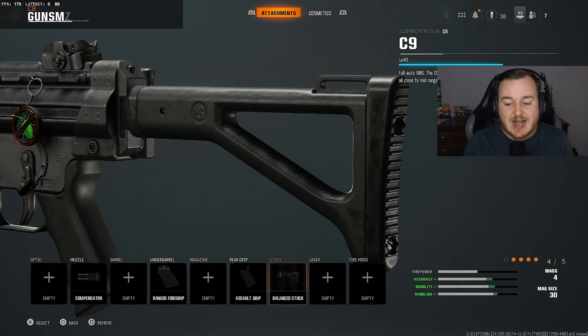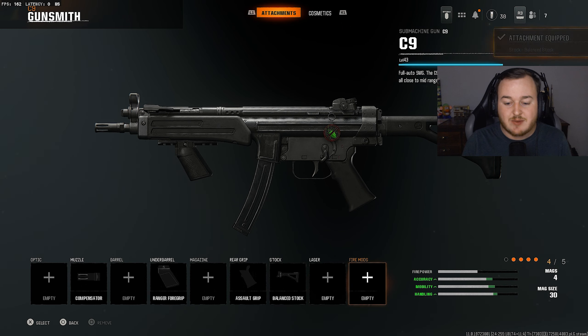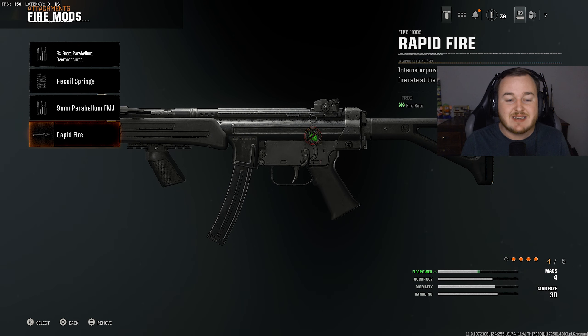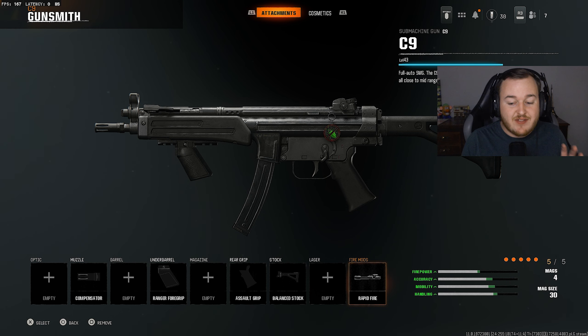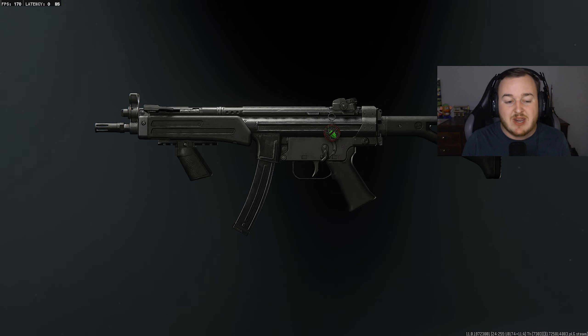For the final attachment, we're going to fire mods and adding rapid fire. Like I said in my XM4 video, adding rapid fire on most weapons makes them super broken up close. We're increasing our time-to-kill and getting higher-kill games. Here is the full build — this is a great MP5, the C9, whatever you call it in Black Ops 6. This is the best class setup for this weapon.